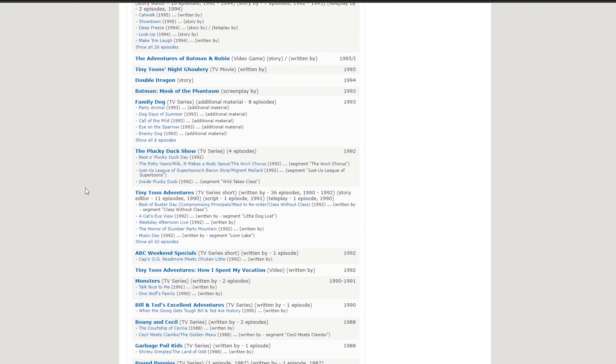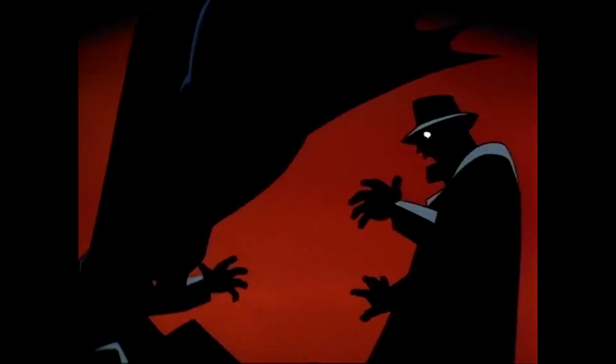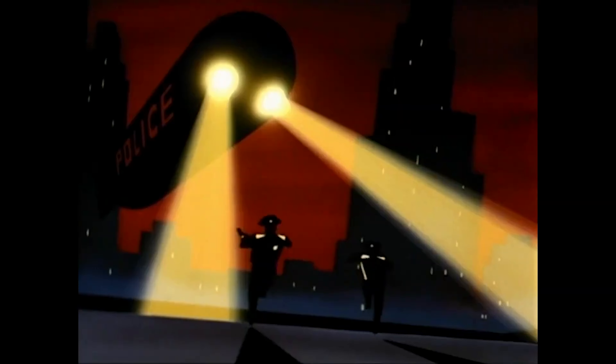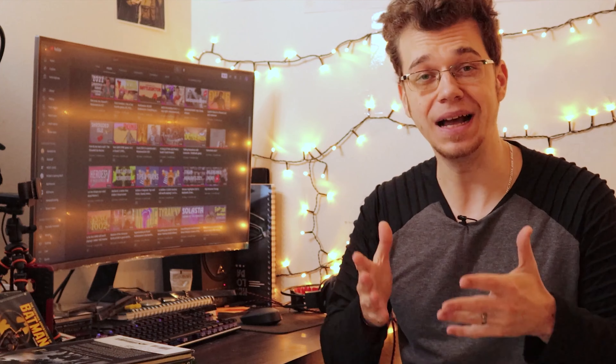When we talk about story and characters, there is one name I need to focus on: Paul Dini, the main writer for both Arkham Asylum and Arkham City. Depending on your level of Bat-fandom, you may not know who Paul Dini is. He's been writing for animations and comics since the mid-80s, having a hand in nostalgic titles like He-Man and the Masters of the Universe, Jem, or Dungeons and Dragons. But most relevantly, Paul Dini was one of the main writers for Batman the Animated Series between 1992 and 1995.